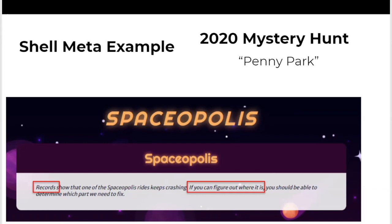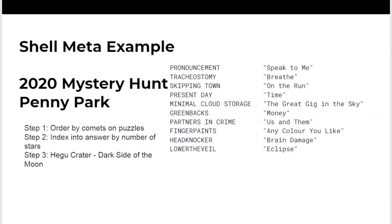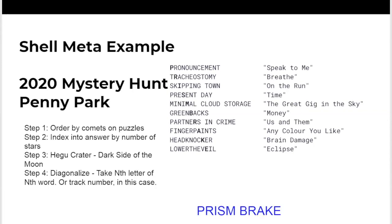Let's go back to the flavor text: 'Records show' and 'if you can figure out where it is.' The Hegu Crater is on the dark side of the moon. 'Records' is another hint — look at the classic Pink Floyd album Dark Side of the Moon. Each one of these answer words or phrases is synonymous with the 10 tracks on that album. If you sort those tracks in the order they appear on the album, and then index by taking the first letter of the first word, the second letter of the second word, and so on — called diagonalizing — you get the answer 'prism break,' which is the part of the ride that needed to be fixed.